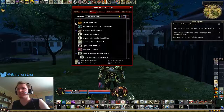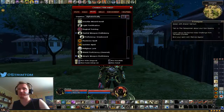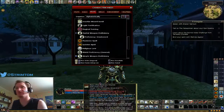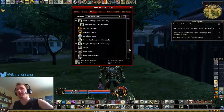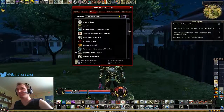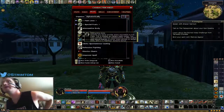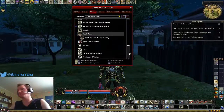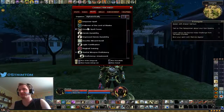The feats you should take: Empower, Maximize, and Quicken are essential and should be the first three you take, because you have a lot of spell-like abilities. You also want Spell Focus and Greater Spell Focus in Necromancy, plus Spell Penetration — ideally Greater Spell Penetration too. This character is Warforged so I had to take Adamantine Body, losing a feat. If you're playing Human you don't have to do that and you get extra feats. If you still have extra feats after both Spell Penetrations, potentially take Mental Toughness for more mana.